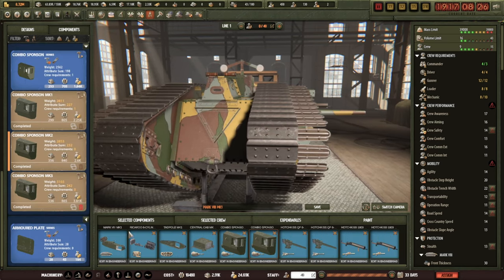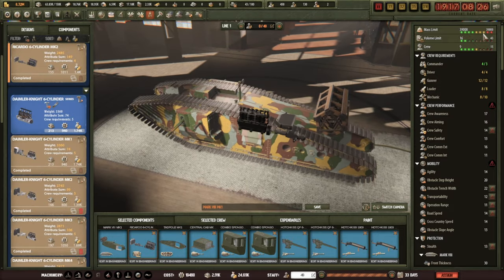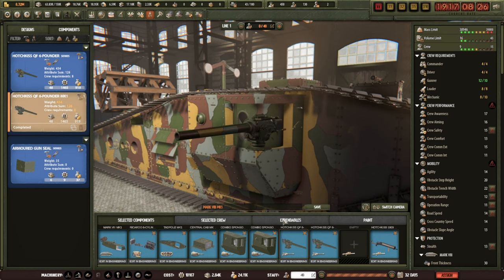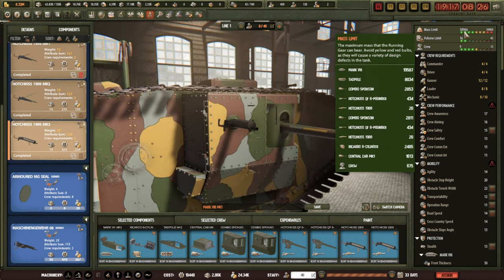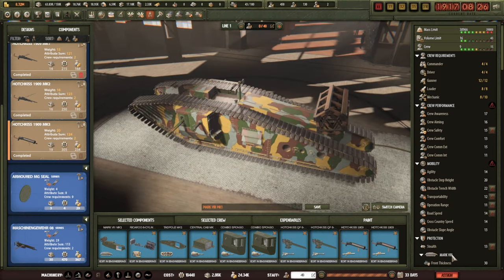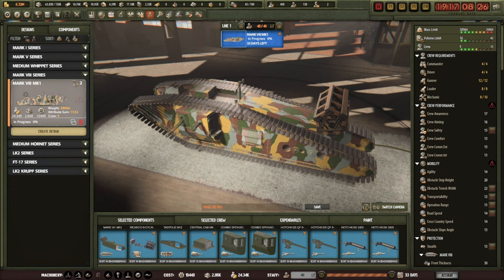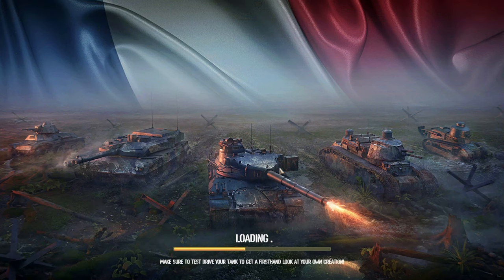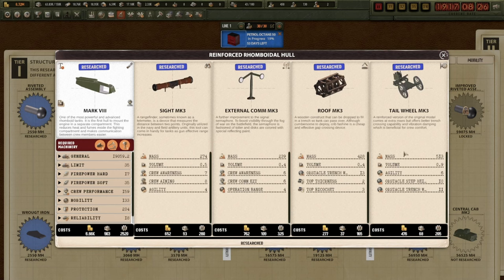I've fiddled. I've put the better engine in there again and I'm eight kilos off. So what I'm going to do - on one of the sponsons I'm going to put the Mark 1 sponson, which is around 40 kilos lighter. And that will give me just about the weight allowance. I've done it with a better engine! 33 days - nice. And that is why I need the better tracks, because the bigger tracks give more weight allowance, which is lovely.